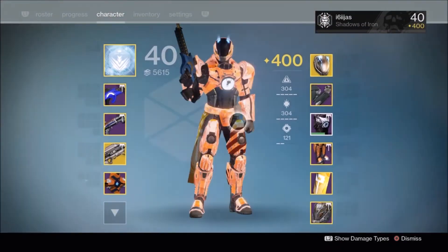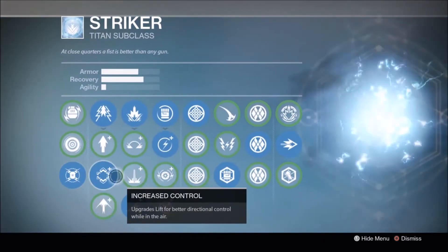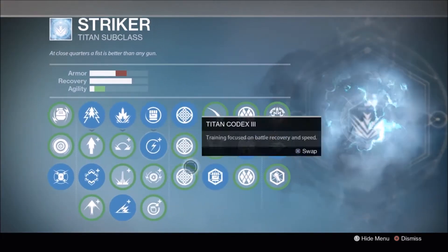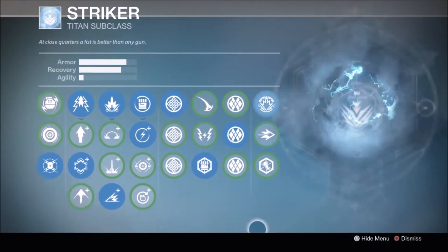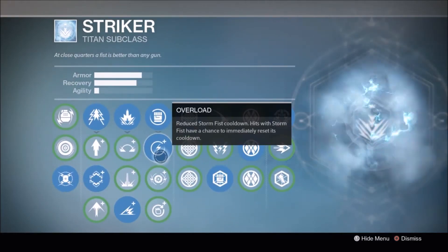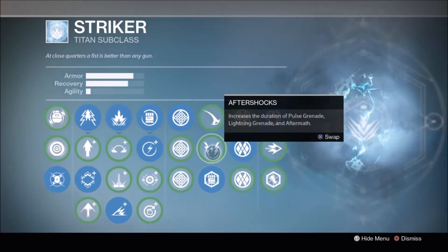I like to build my Inmost Light Titan with a 5-5-2 configuration, with subclass perks like Lightning Grenades, Shockwave, Overload, Transfusion, and Unstoppable. I usually run Overload since I have a low strength build, and Overload compensates for that, but other perks like Shockwave and Transfusion are fairly optional. I would rate these perks higher than Aftermath and Aftershocks, but I have seen those used effectively too.